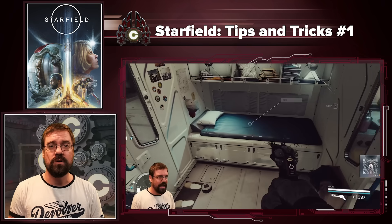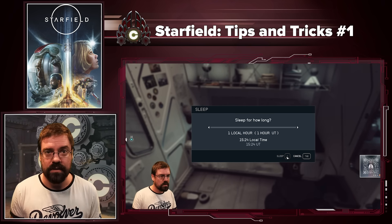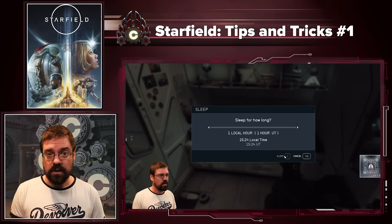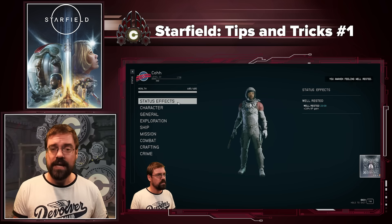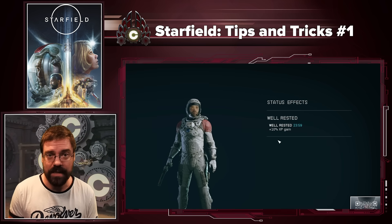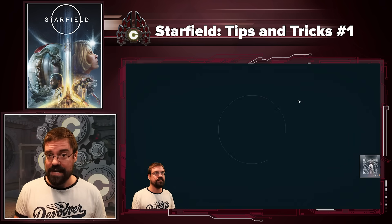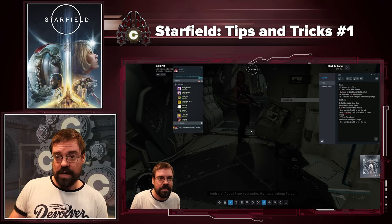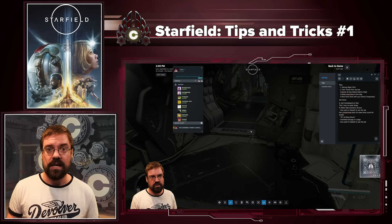Tip four: anytime you go into your ship, or really any time you pass by a bed, sleep for an hour. It will not only heal you up to full, but sleeping and passing time really doesn't have any negative effect in the game, and you also get a 24-minute 10% experience buff. So anytime you're near a bed or about to do a big quest, sleep in a bed, get that experience buff, and then speed everything up and get more levels.